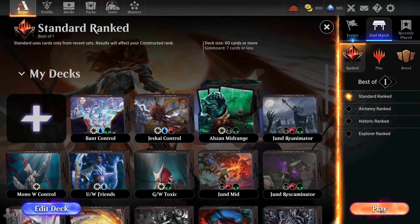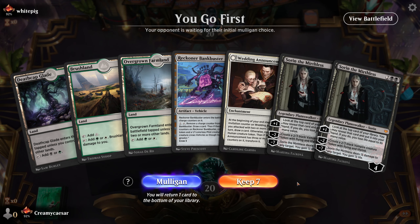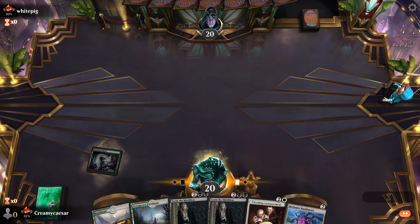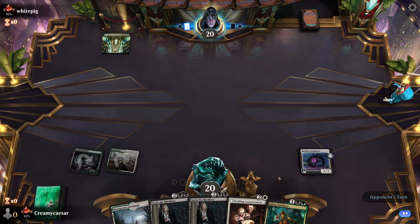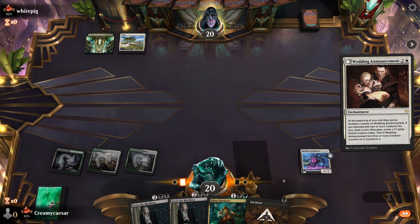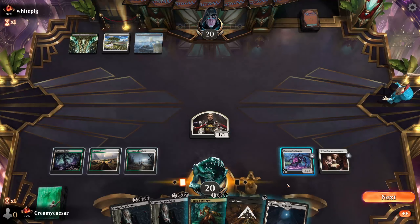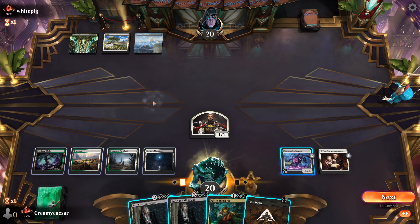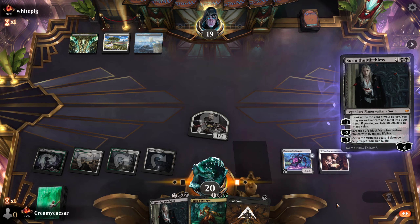Let's check out the deck. Bankbuster into Wedding Announcement and a Sorin — we don't have the double black, though. We'll give it a shot. Oh, a Glissa. Can we play Wedding Announcement or do we play Glissa? What are we up against — Bant? Let's play Wedding Announcement. We think he's got countermagic? Probably, right? Try Sorin.